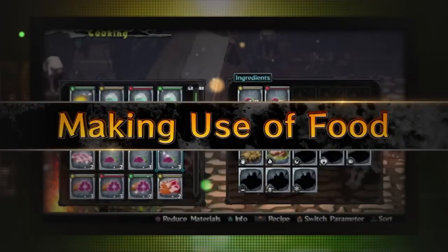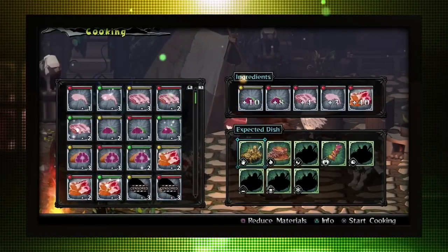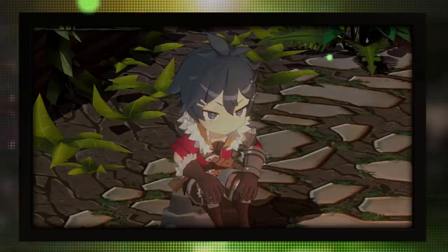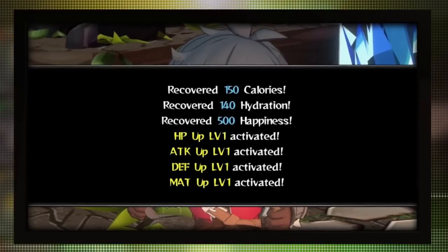Making use of food. Combine ingredients at your campsite to cook up some dishes from the Monster Menu. Eating Monster Menu dishes not only restores calories and water, but can also increase stats and grant skills to help you on your adventure.